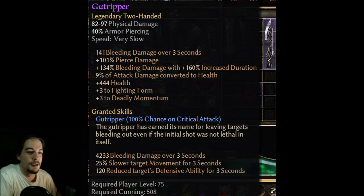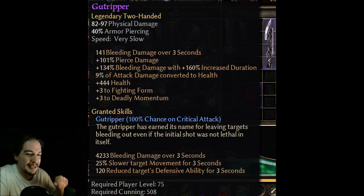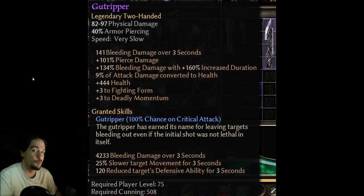Gutripper — legendary two-hander. It deals bleed damage and pierce damage, has some life drain, plus three to Fighting Form, plus three to Deadly Momentum, and it has the Gutripper ability: 100% chance on crit. The Gutripper has earned its name for leaving targets bleeding out, even if the initial shots are not lethal in itself. So whenever you crit, you deal a ridiculous amount of bleed damage. Looking at this, it looks like a gun — that's the stock, that's the trigger — and I'm wondering if that's an actual two-handed gun or an axe that looks like a gun. Either way is really awesome. Oh yeah — that's Cadence, I was thinking it was Blitz. That's actually going to be really awesome for a Cadence gunner.